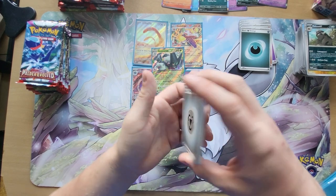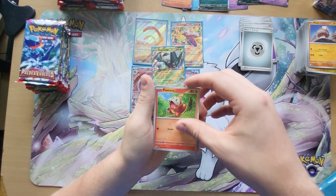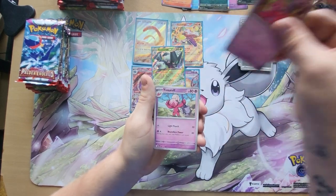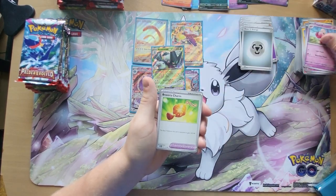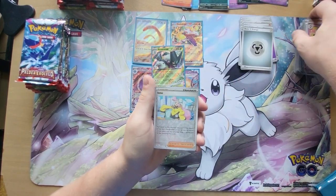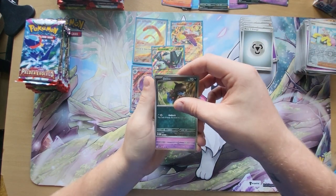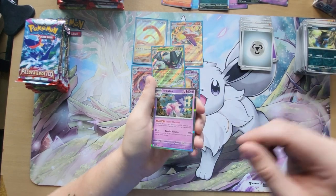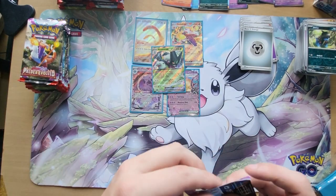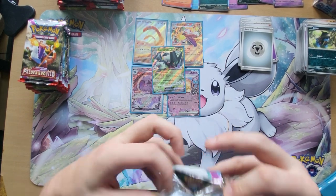Leaf Energy, we have Nacli, we have Fuecoco, we have Wattrel, Tinkatink, Tinkatuff, Bravery Charm, Cottonee, Weaver's Holo Iona, Yono, Reverse Holo Dino, and a Holo Tinkaton. So we have the entire evolution of one Pokémon in one pack!